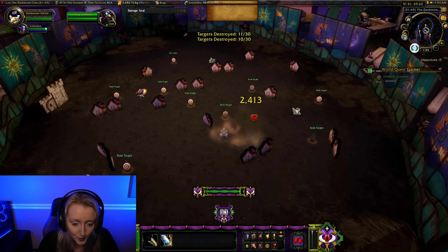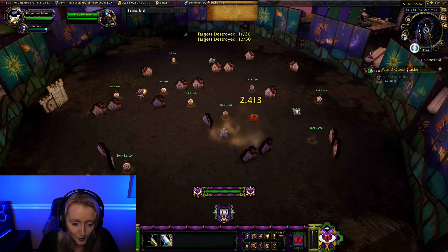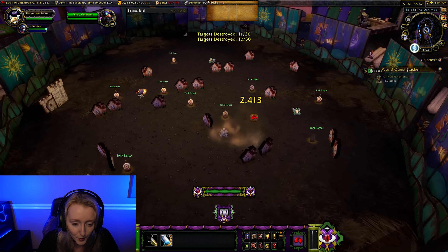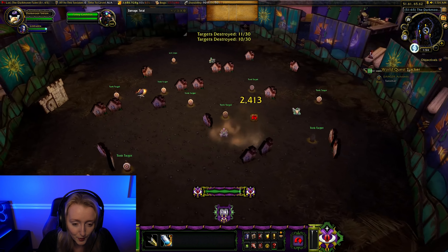Now we have our pet battle. We have this guy who's easy and this guy who I need a guide for, which I have here. I'm going to my pets now — these give a lot of tickets; I think one gives five and the other gives ten, which is very useful. I have Iron Starlet, Iron Bling, and my Animated Tome up. I'll start with those.